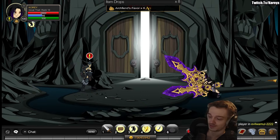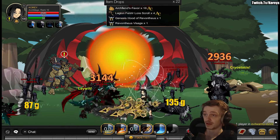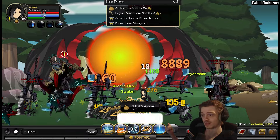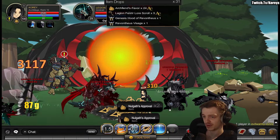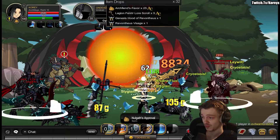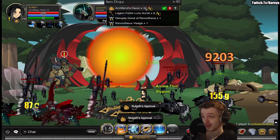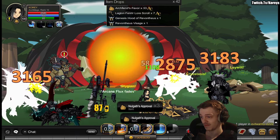The next part is getting the Arch Fiend Favor. Still on the same map, Evil War. You just head all the way to the end of the map, go through the portal room with the four mobs. The exit portal room is probably the best room to farm that in. I already got 30 in no time at all, so I'll be very close to the 200 needed.